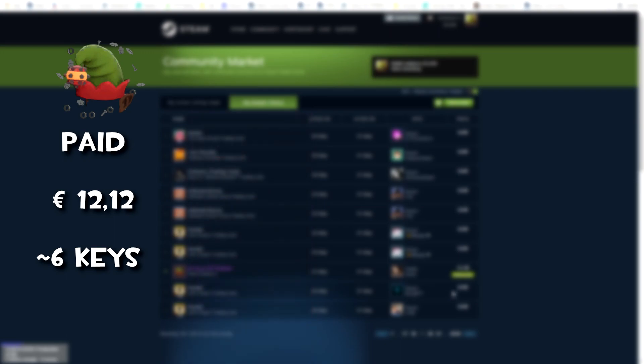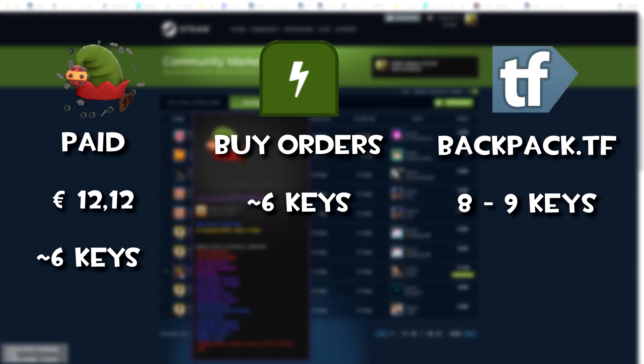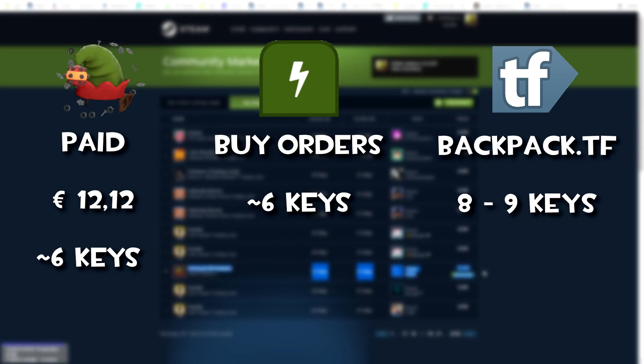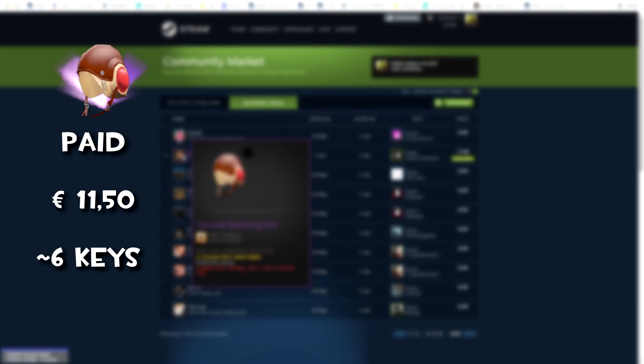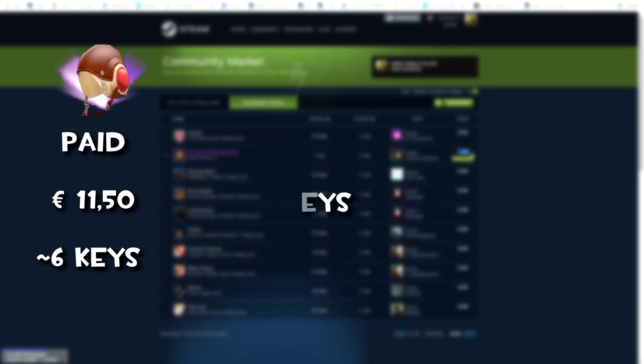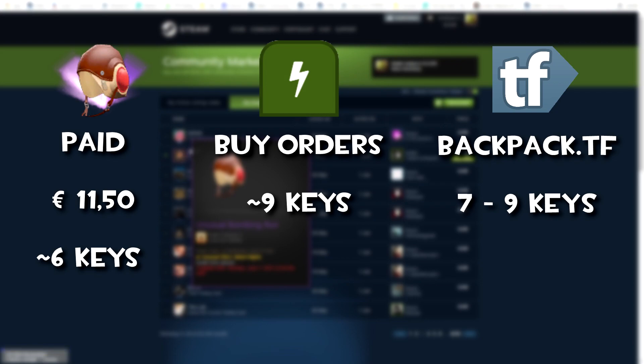Here another quick buy from the Steam Community Market for my buy orders — Nuts and Bolts Alpha, probably just gonna quick sell this to bots. Here I bought another quick buy from the Steam Community Market — the Miami Night Bombing Run for around 6 keys. Buy orders are around 9 keys and backpack.tf prices at around 7 to 9 keys.